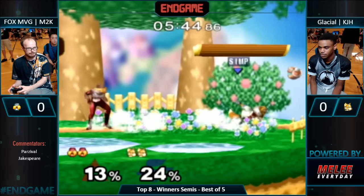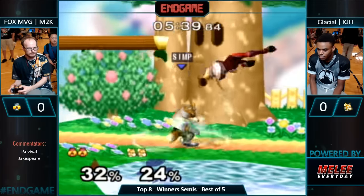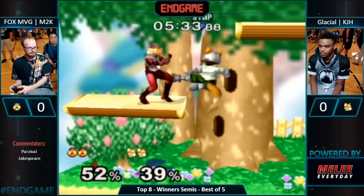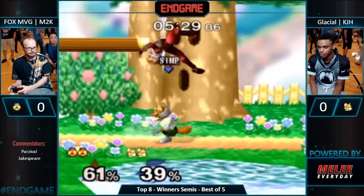Really good awareness from KJH to crouch cancel and get that shine out. Super good spacing on the down tilt there. Just poke. So many crouch cancels — this is actually amazing. He is controlling center stage so well.